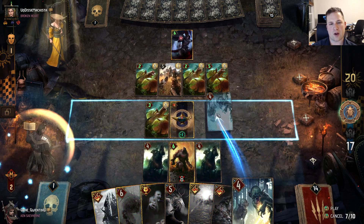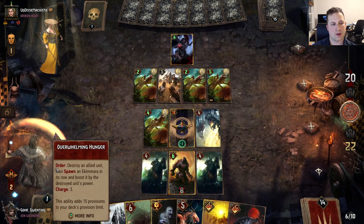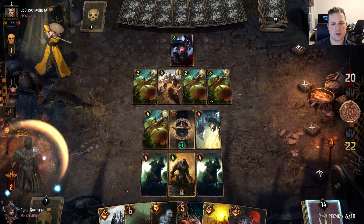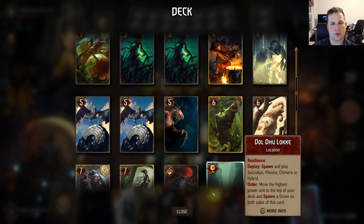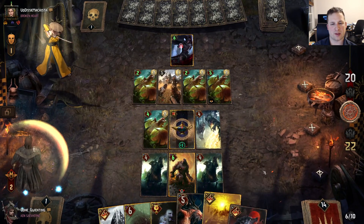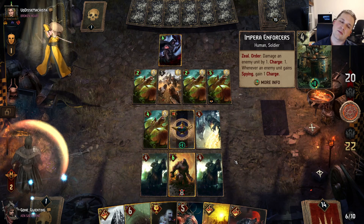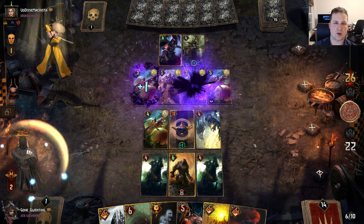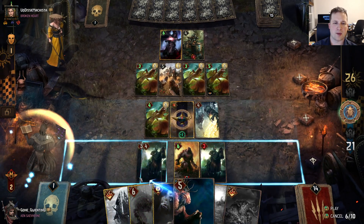We're just going to go for a Foglet. It gets a Thrive Proc. We could use a Leader Charge if we want to — I'm just trying to save it mostly to threaten the opponent here. I don't mind playing this Chimera right now. This Enforcer is really strange — quite clunky in my opinion.